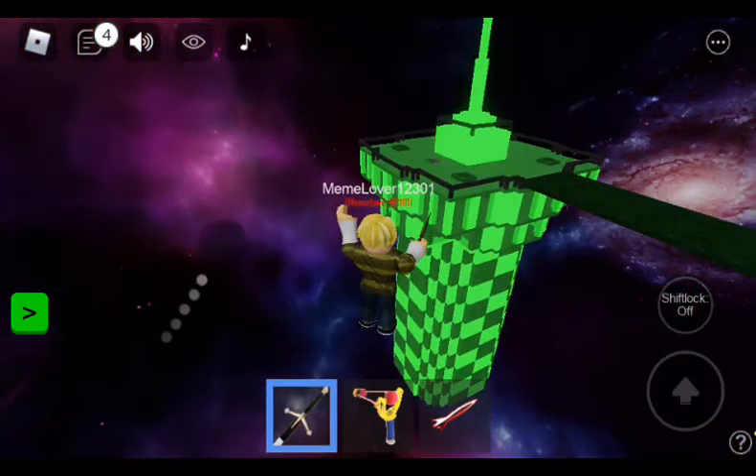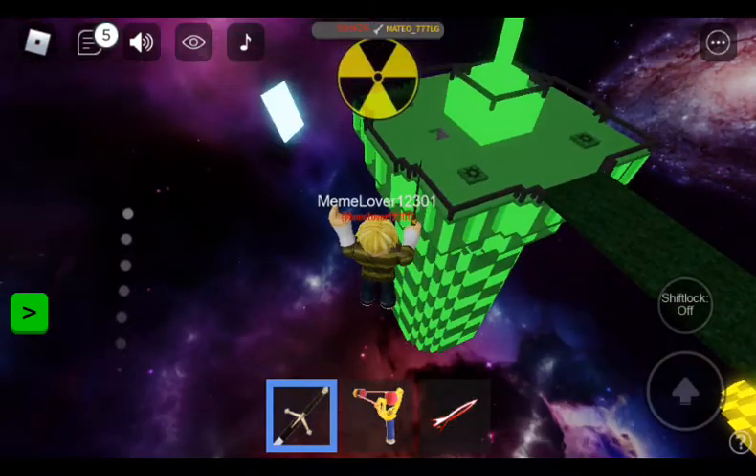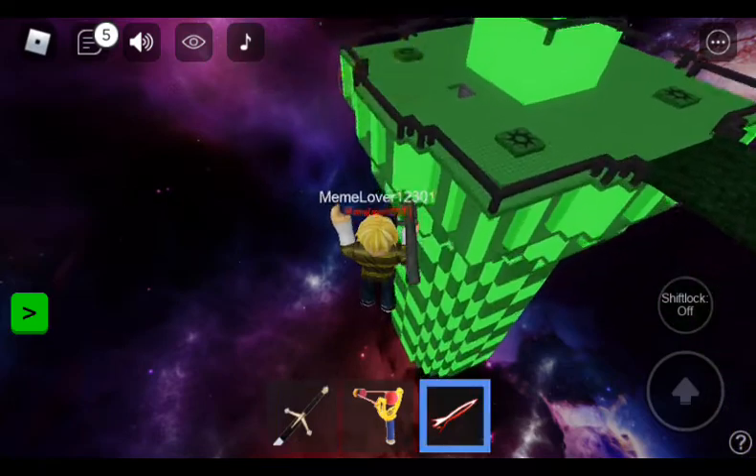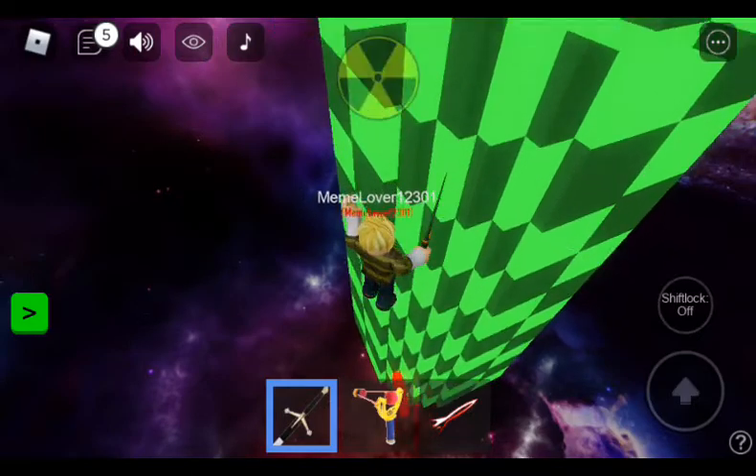Just keep on hitting it, spamming it, and you'll float. And you can float to another one — like that. And save it and stuff.